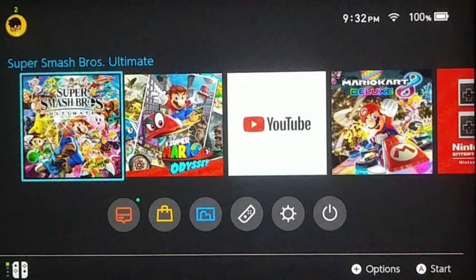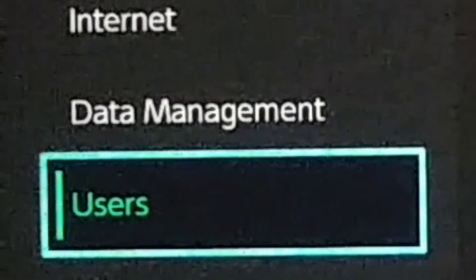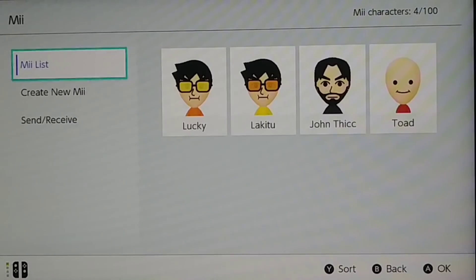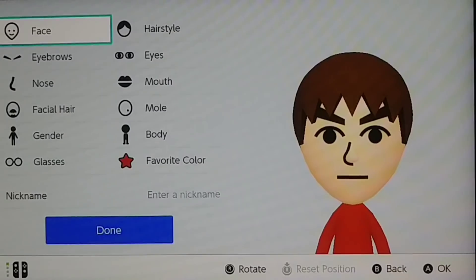The first thing you wanna do is go to your settings. Then scroll down to the Me button and then click Create Me. Once we're here, go down one and then click Start from Scratch, then click Male.